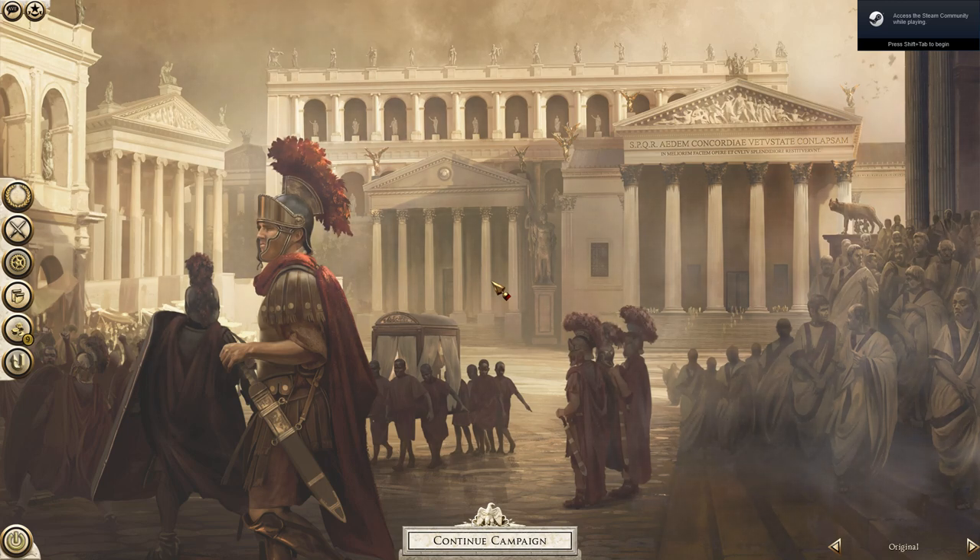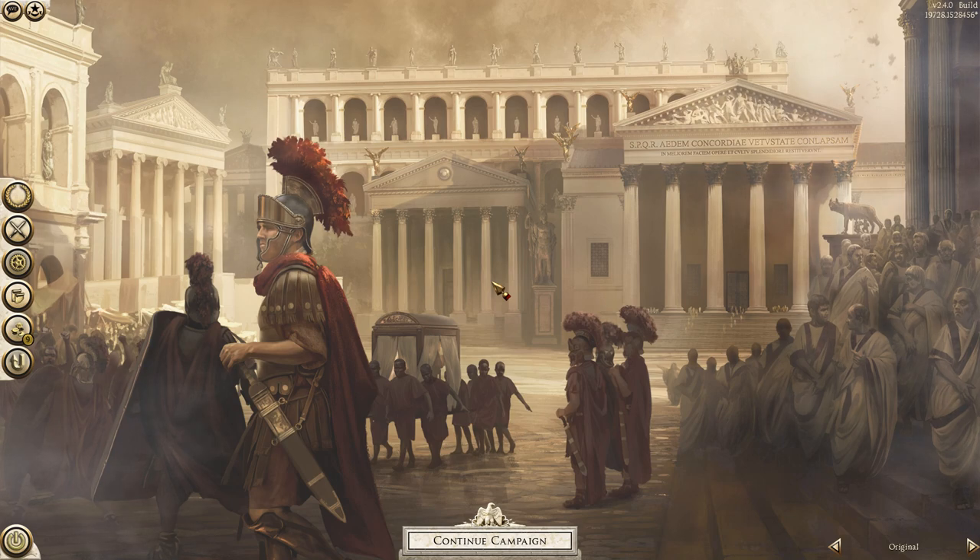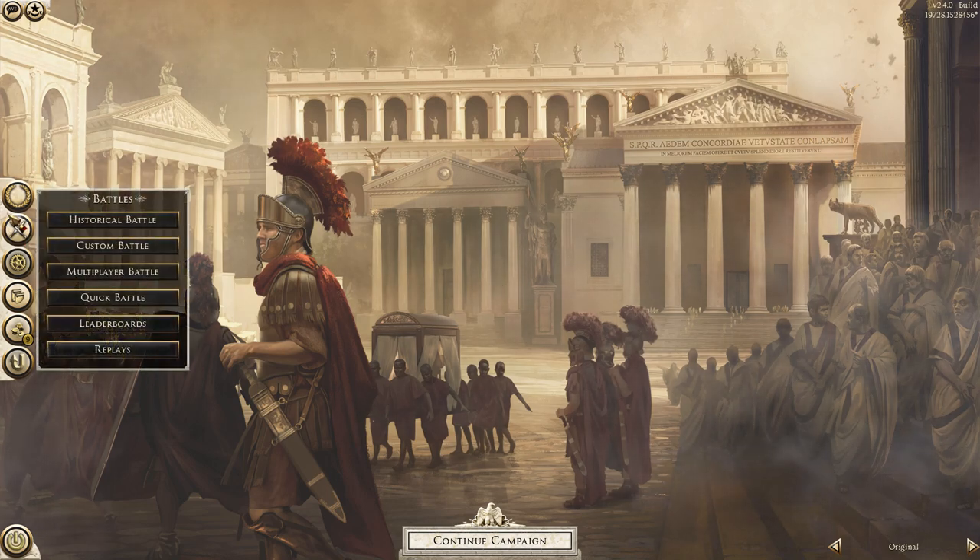Hello everyone, ProxyWar here and welcome back to the channel. We are starting with a brand new campaign today on the channel. The reason being the Carthaginian campaign has sadly stopped working - I think some mods got updated. But we will be playing again with the Parabellum mod; I've done some testing and it seems to be working just fine. I'm pretty sure you saw in the thumbnail the title and description who exactly we're playing, so don't really need much introduction on that.